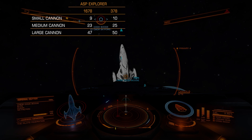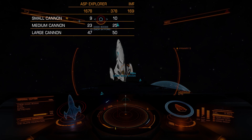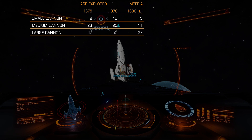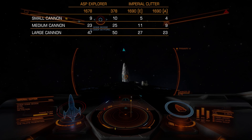Now let's move to Imperial Cutter, and start with the same amount of armor points that ASP Explorer had. Small cannon: 5% damage, medium: 11%, and large: 27%. So almost 2 times better. But this is for E rating modules. With A rating modules, the result is slightly better — more than 2 times better compared to ASP Explorer. So Imperial Cutter modules are better protected.